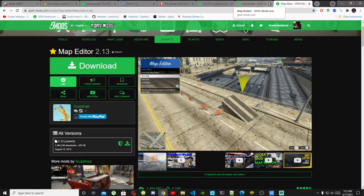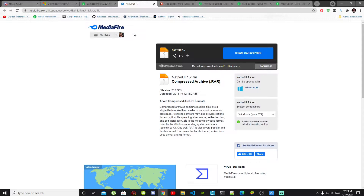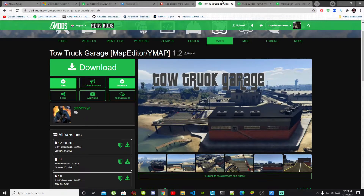We are going to install these mods inside a clean GTA V folder. Once you have completed that, download Map Editor — I will leave Map Editor in my description below. Map Editor does require NativeUI version 1.7, so I'll leave NativeUI version 1.7 in my description below. Next, make sure you download the Tow Truck Garage.